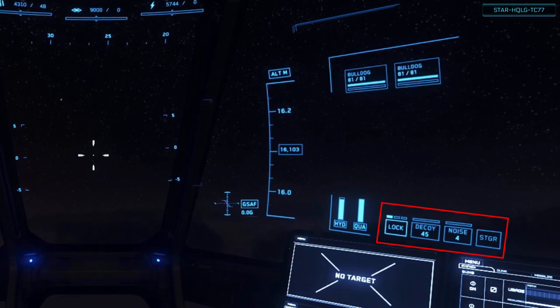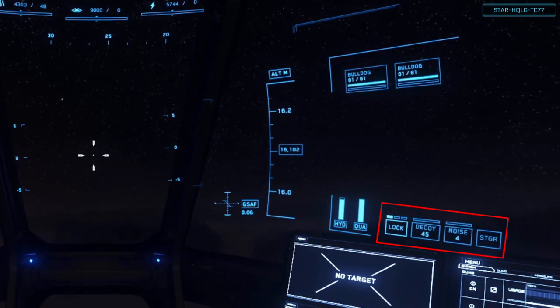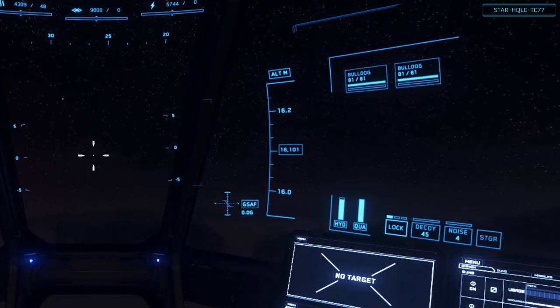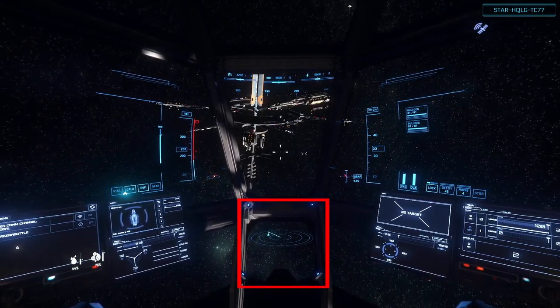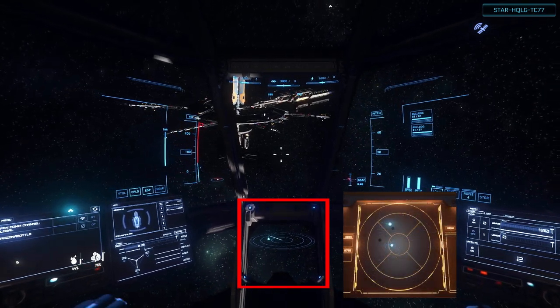And finally, we have the weapon stagger toggle indicator. If you have slower firing weapons like cannons, you can set them to stagger mode, which means they'll fire alternating instead of pulse firing at the same time. Right on the bottom center, we have the 3D holographic radar. Some ships may have a flat radar instead, which is a non-holographic 2D representation.